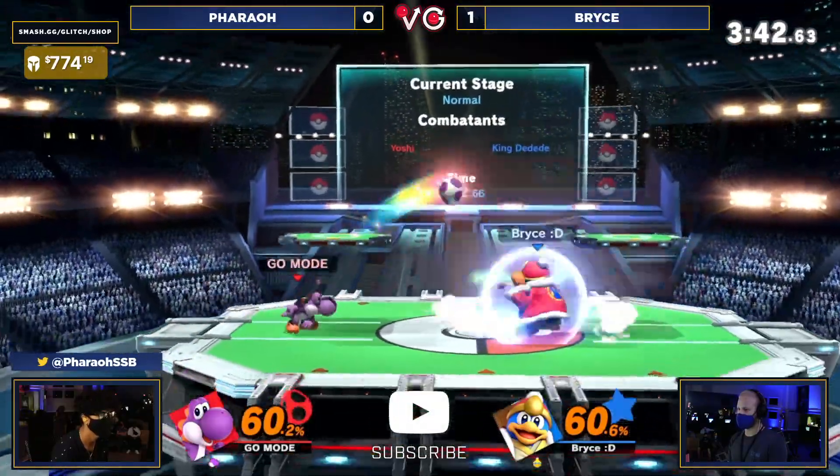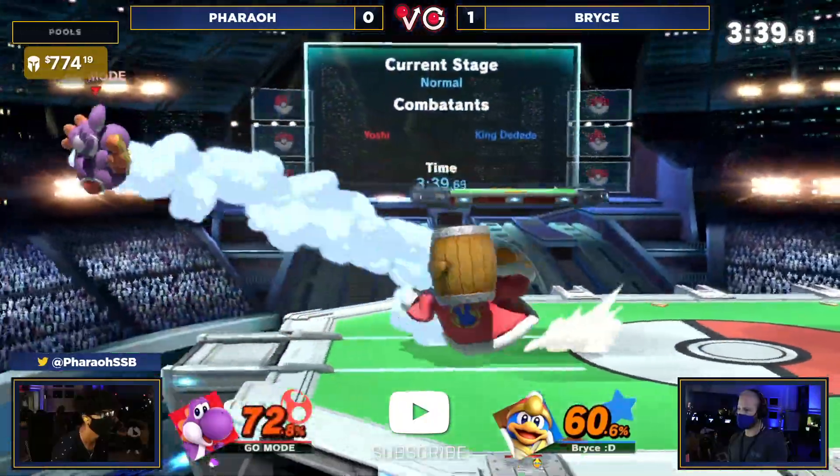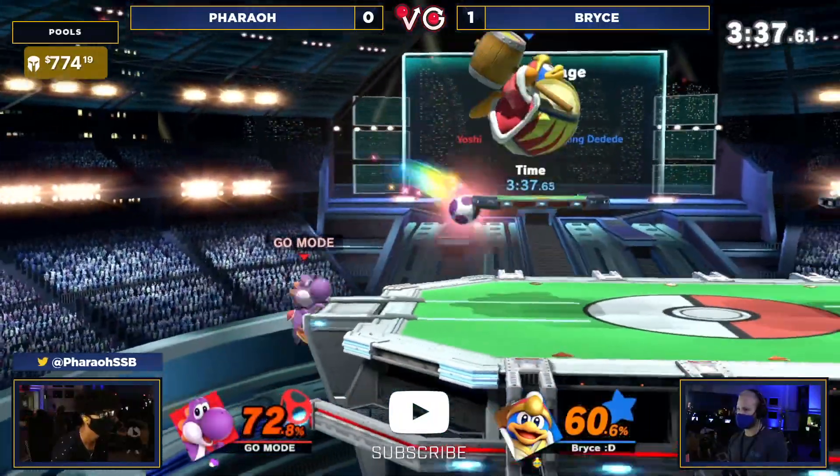That egg toss is a good way to push it back. But that side B somehow evaded getting punished — because usually when you see that, that's definitely a free punish. It's basically just Sonic Spin Dash, probably even better too.